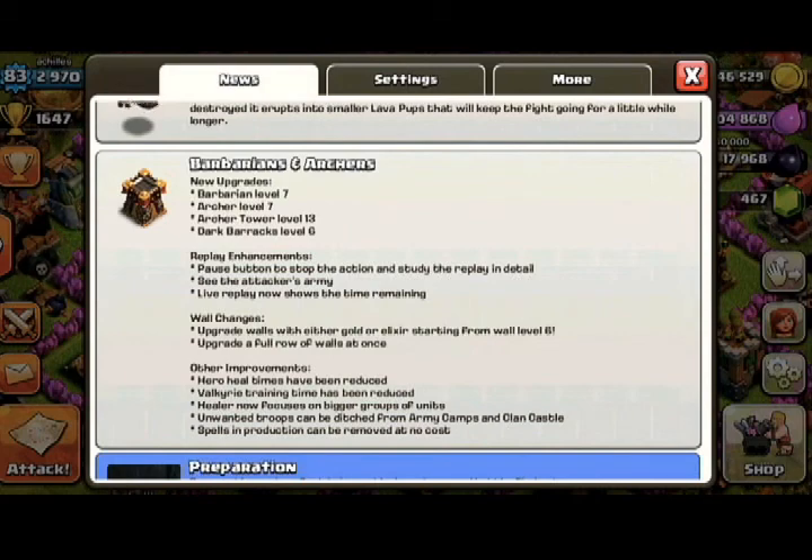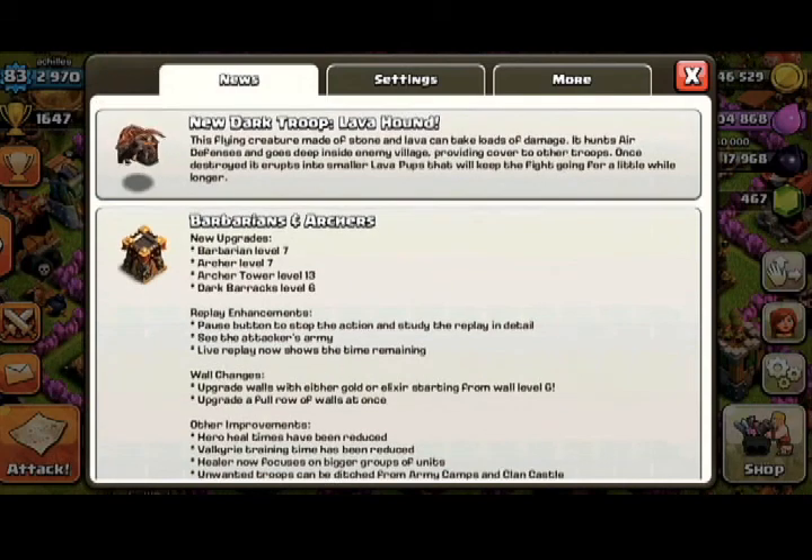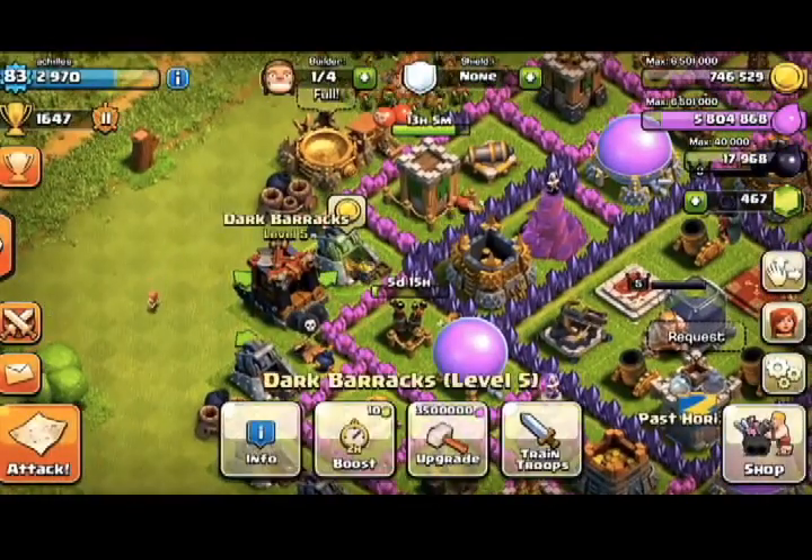They've got the replay enhancements, meaning you can pause the action, see the attacker's army, and do live replays. There's wall changes — you can upgrade your wall with elixir now and upgrade a full row of walls at once. Healers are gonna heal a bit faster in bigger groups, heroes heal times have been reduced by about 30 minutes each, and unwanted troops can be detached from your army camp and clan castle.